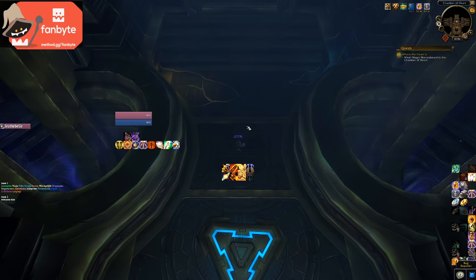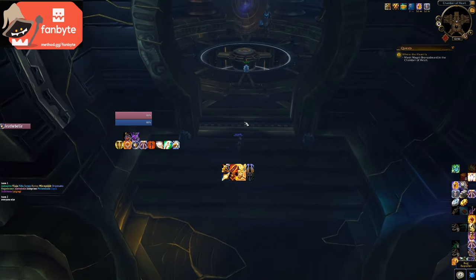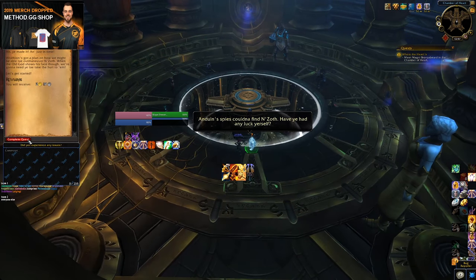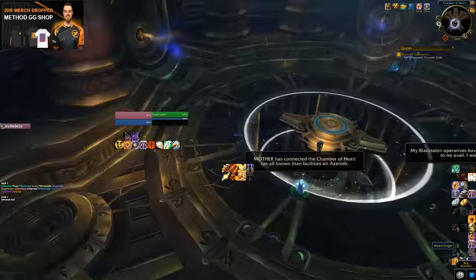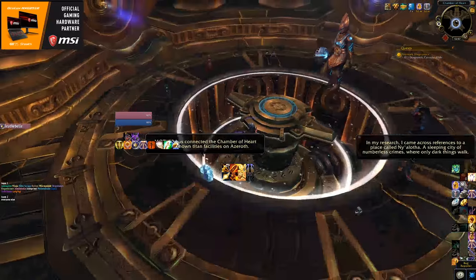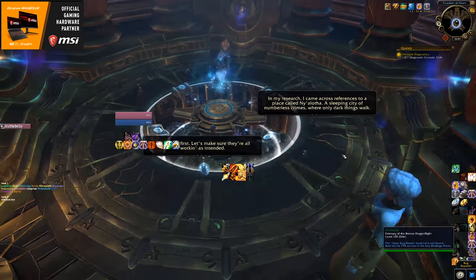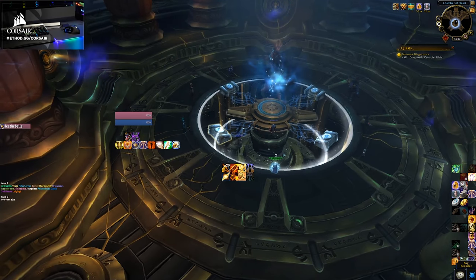When you log on after 8.3 launches, you'll get a quest to talk to a faction leader who will send you to Magni in the Chamber of the Heart. Magni is going to send you on a long questline where you'll visit a lot of old content repurposed from N'Zoth's incursions into Azeroth. You'll meet the two new factions in Uldum and the Vale of Eternal Blossoms, be introduced to the new assault features of 8.3, and revisit old dungeons redone as solo scenarios that you must complete to obtain your cloak and unlock Horrific Visions.